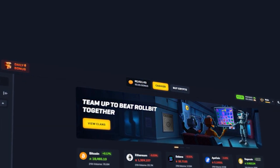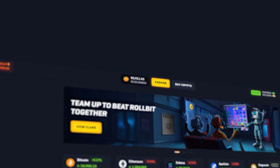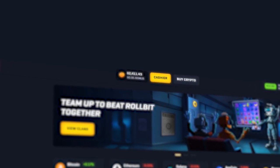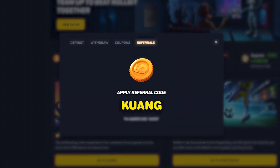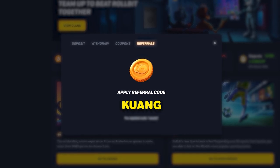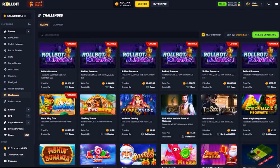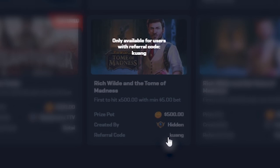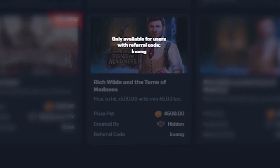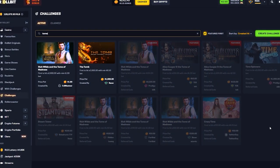Sorry to cut you guys off mid-game, but if you're interested in playing on the site and want some rewards back, go over to the cashier, click on referrals, and type in 'Kuang' — K-U-A-N-G. That will set you up with 5% rakeback and rewards. Also if you're under the code, you can click on challenges — anytime you type in something like Tomb of Madness, you'll see Kuang as the code and have a chance at winning money on the slots you want to play.